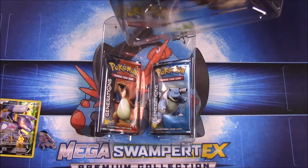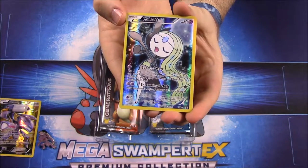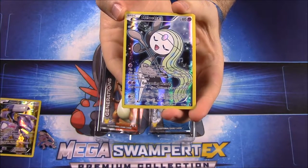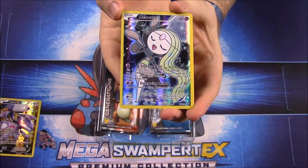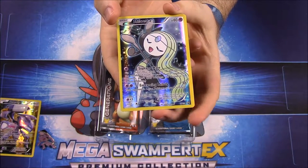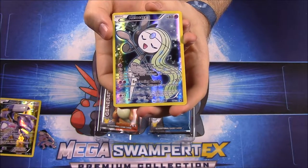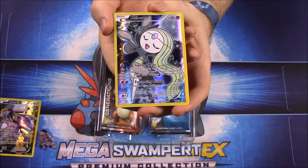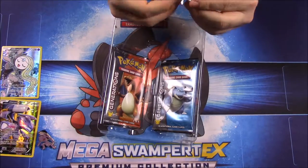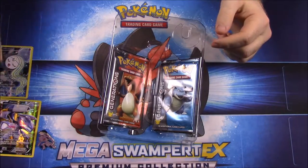First up we have the Meloetta card, which looks really cool - it kind of looks like a flapper girl with the thing on her head. It's got Soprano Wave and Entrancing Melody. It's hard to read with the background, but it looks really nice. It only has 70 HP so it's not super strong, which tends to be common for mythical Pokemon. Then we have the Meloetta pin which looks just like the card and is really nice.